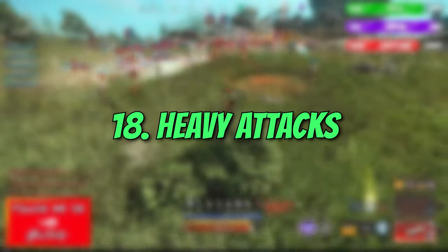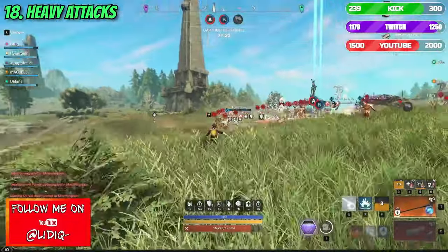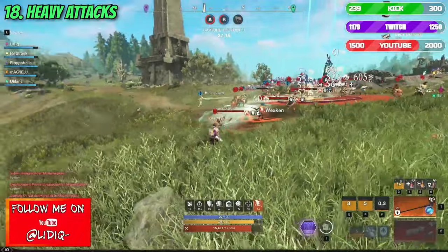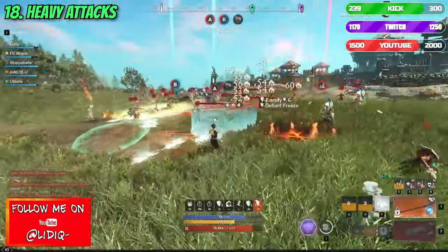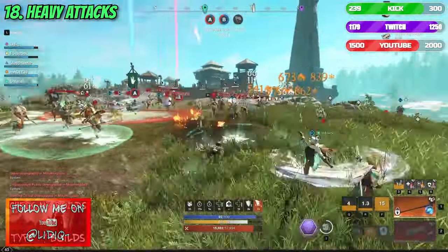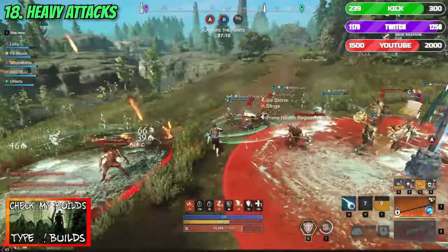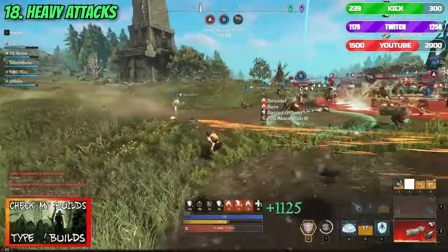Number 18: Heavy Attacks. The counterpart of the previous tip is of course the heavy attack. While a lot of people know that, there are still many who don't respect this mechanic. If you see someone blocking, regardless if he's wearing a shield or not, make sure to apply heavy attacks as they will penetrate his block stance way faster.